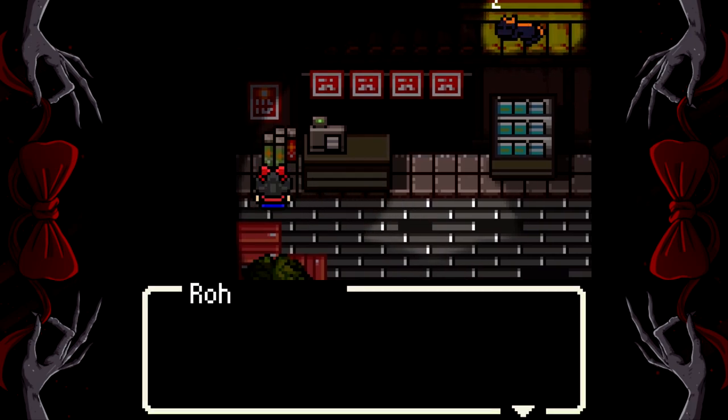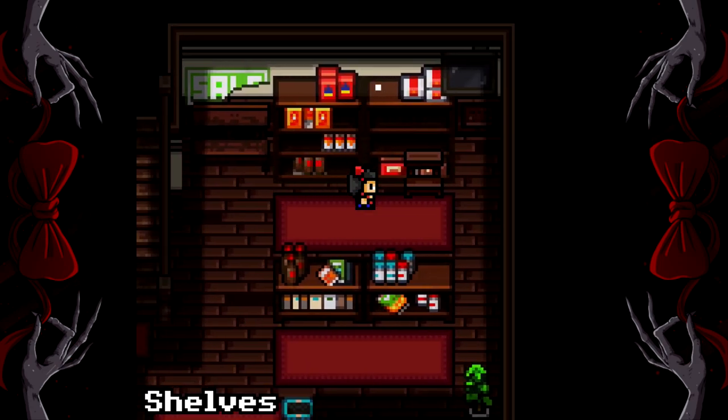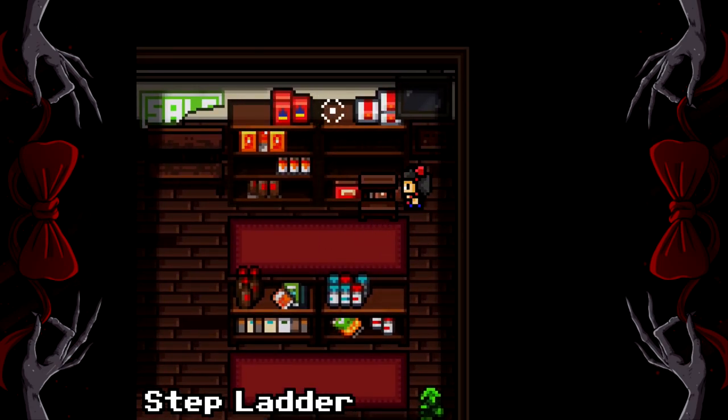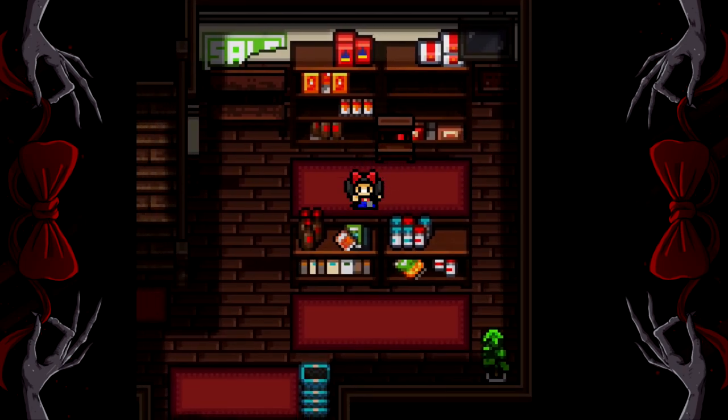Chapter 2. First off, grab the firecrackers from the cash register thing right here. Head inside the shop. Once you get control of your character, make sure you push the stepladder and grab the lighter on top of the shelf. Once you have those two things, bring them both upstairs to scare the cat down.